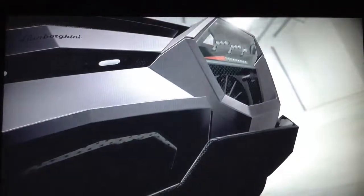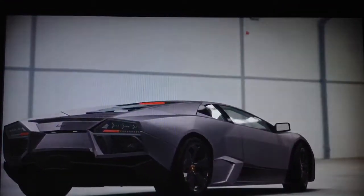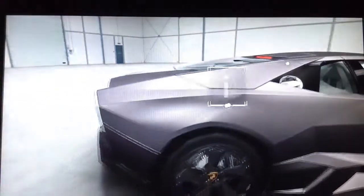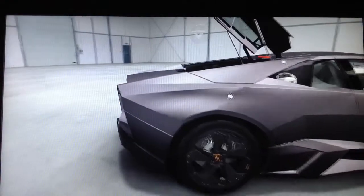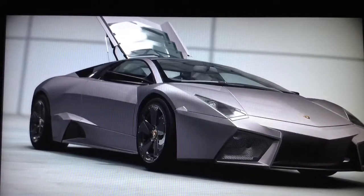Asymmetrical lower side vents highlight the Reventón's functional design mentality. Additional upper back wing intakes open and close automatically based on the needs of the monstrous engine within. Aside from the roof and door panels, the Reventón is skinned entirely in carbon fiber composite. The final touch for the limited edition supercar is a custom matte grey-green paint job.